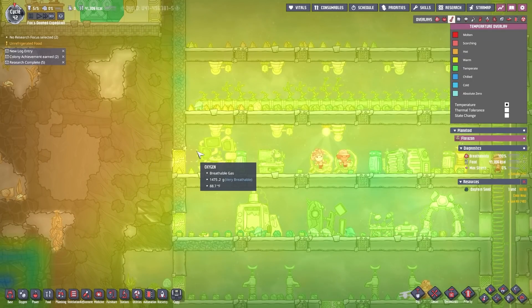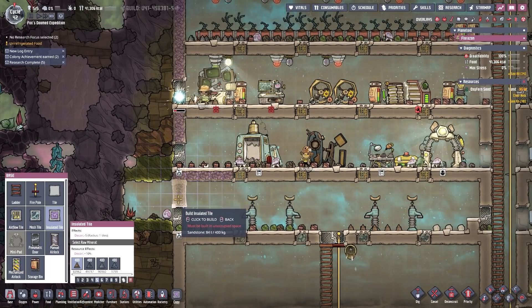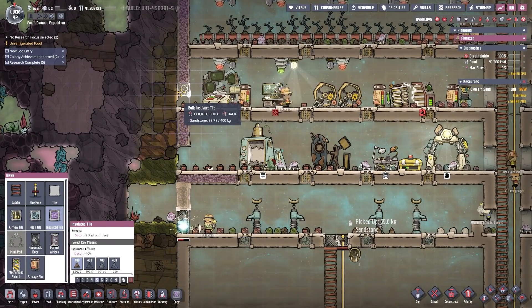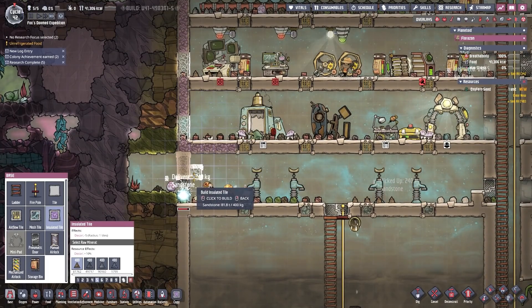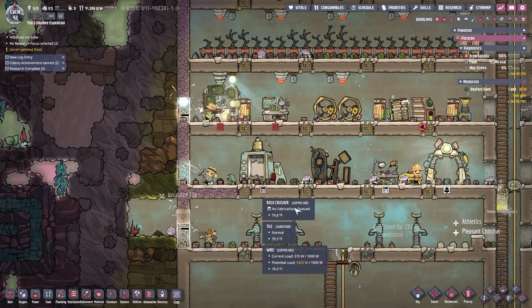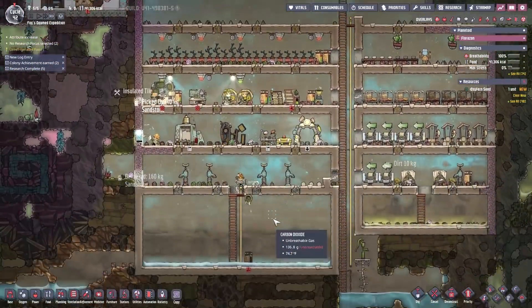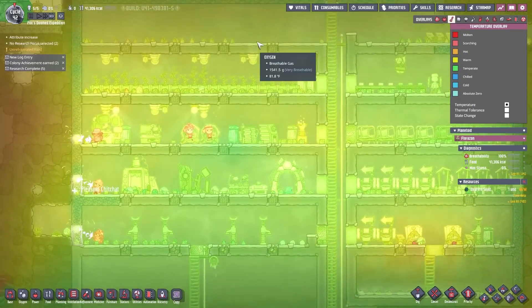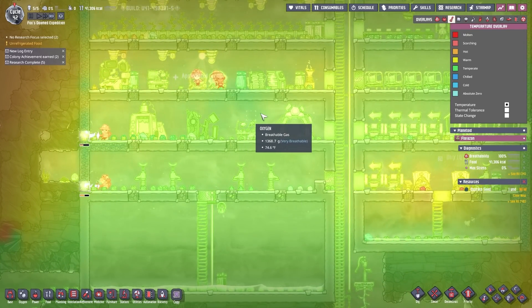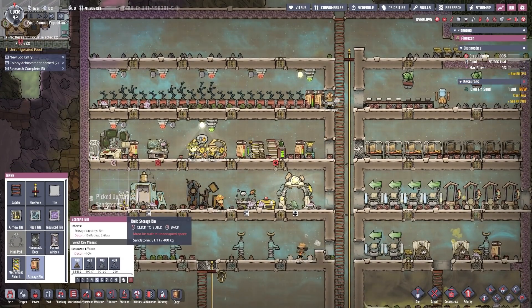The heat is coming in from there — I kind of don't want heat going in there. Let me go ahead and seal these off for now. If I want to build through them later, I can just open them up again. The supercomputer doesn't need to get any hotter — this sandstone is 90 degrees right now, there's no need for that. Temperatures in the base are looking okay; we're seeing a lot of cooling in some areas, and I can always add more boxes and fill them up with more ice.